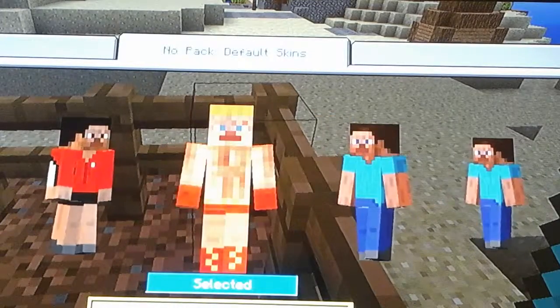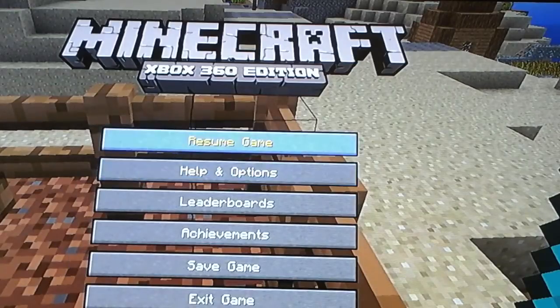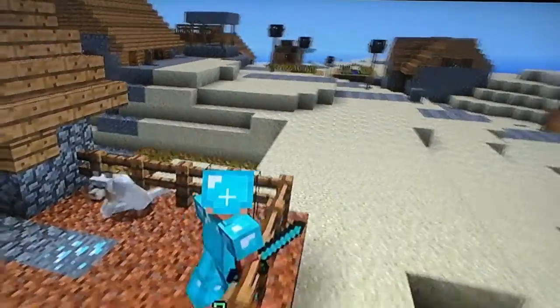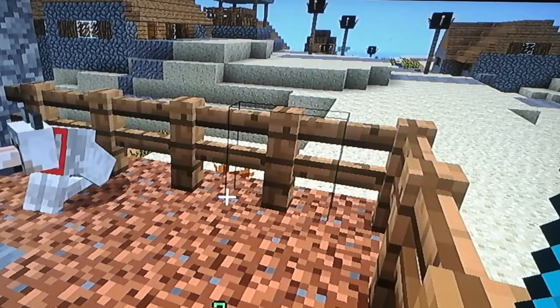And then you press B to go back, and then you press B again to go back, and then you press B to start the game. Let me take all my armor off real fast to show you all — hold on a second, please.